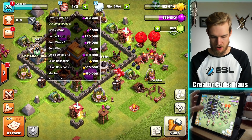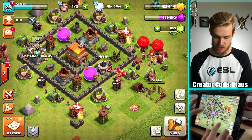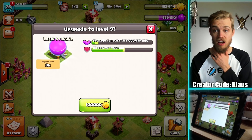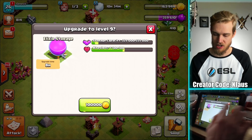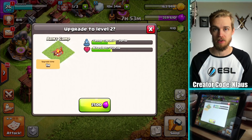Is there anything else? Barracks, Gold Mines, Storages — I probably should upgrade some storages, potentially the Elixir Storages. A 100,000 eight-hour upgrade would double my capacity. Storages are probably going to be essential here soon, but I think the army camp is honestly the absolute most important thing because plus 10 — come on.